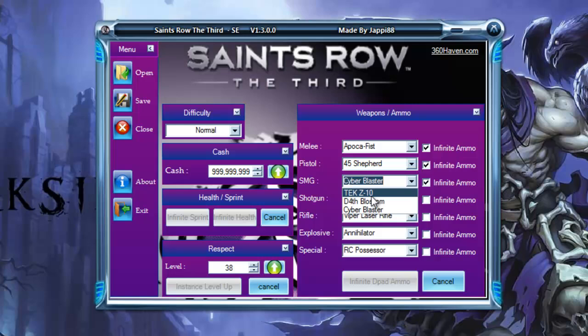I'm going to choose the D4 Blossom since I already know what the Cyber Blaster does. For shotguns, I don't like the last one because it doesn't make a loud bang — it's an electronic shotgun. There's also a fast fire rate shotgun and a normal shotgun. I'm going to choose the fast fire rate one.